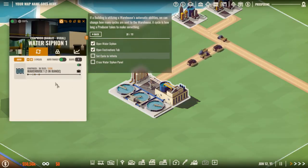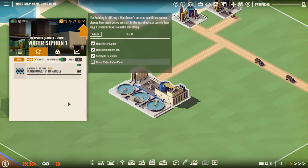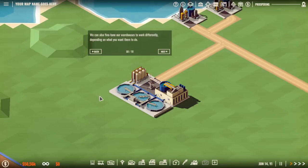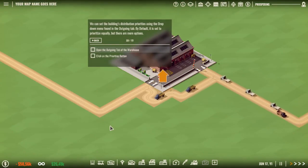A cycle is how long a producer takes to make something. You can also fine-tune warehouses to work differently depending on what you want to do. We are starting to make a bit of profit, and as you can see, a little bit of losses because of things that we built — we need upgrades and all that.